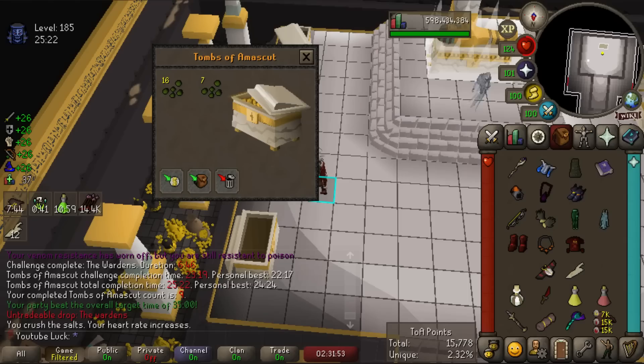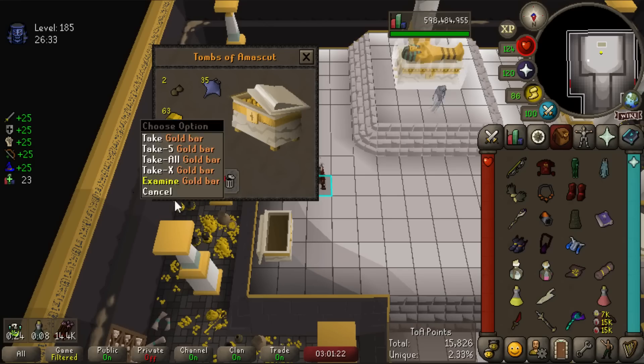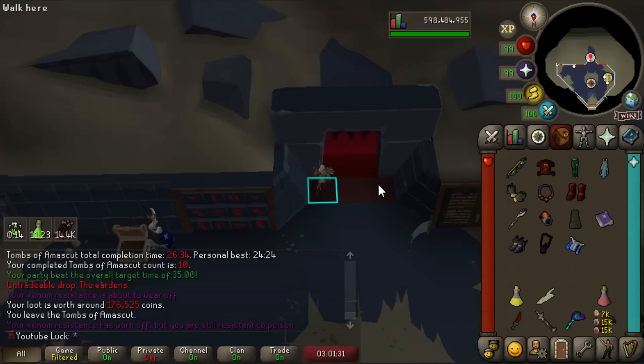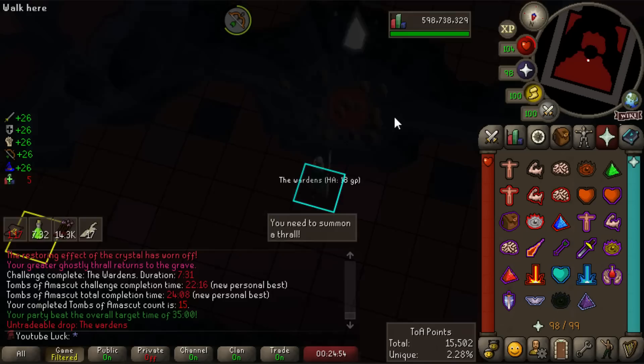10 kill count at TOA — if we don't get it now we're officially dry. There is an anti-dry mechanic though: after going dry the drop rate scales up to a maximum of triple the normal drop rate. If I get all the way to 15 kill count without getting it, the rate will be 1 in 3.3, so it's pretty hard to go super dry on the Thread.